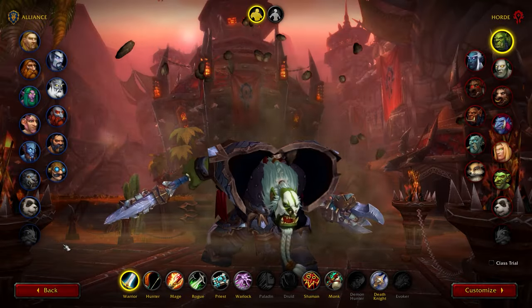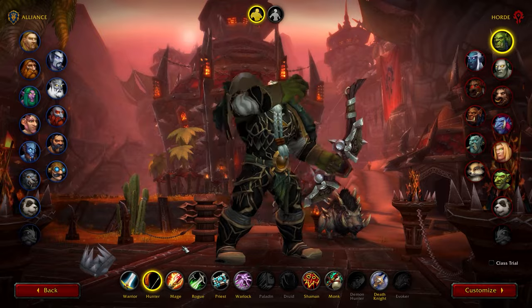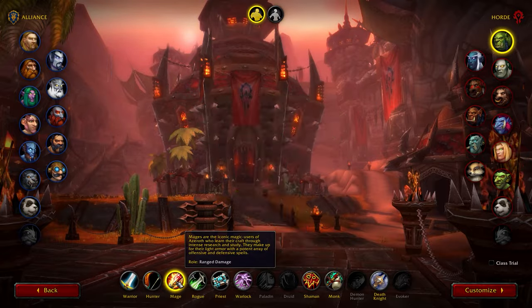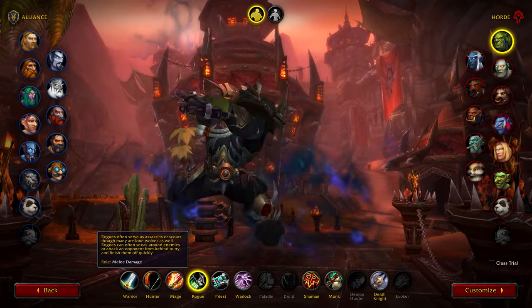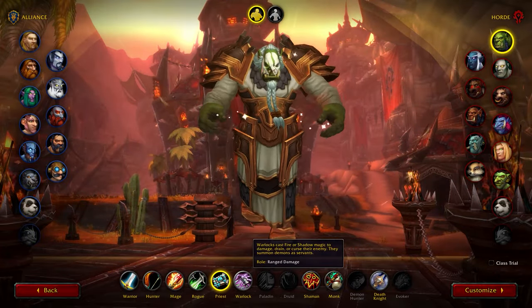After selecting a server and faction, usually driven by the race that you want to play, you need to pick a class. I can give you a list of some of the easier classes to play, but I think you'll have a lot more fun if you just go for the class that seems the most fun to you.